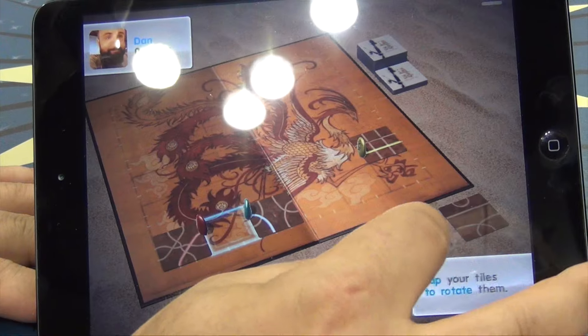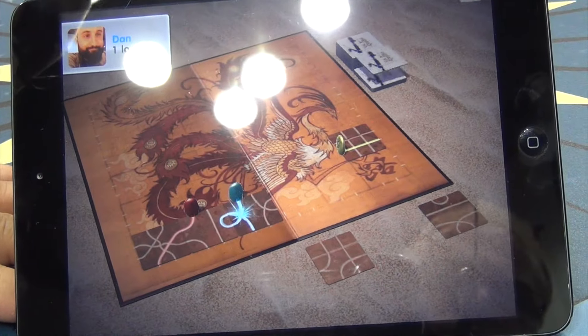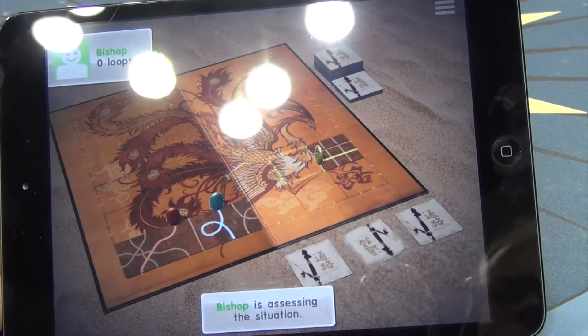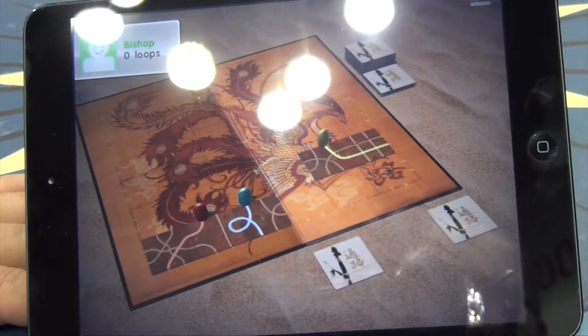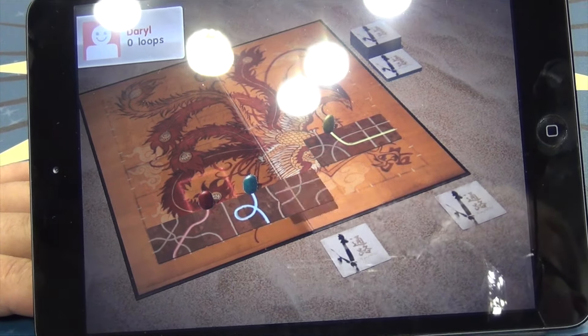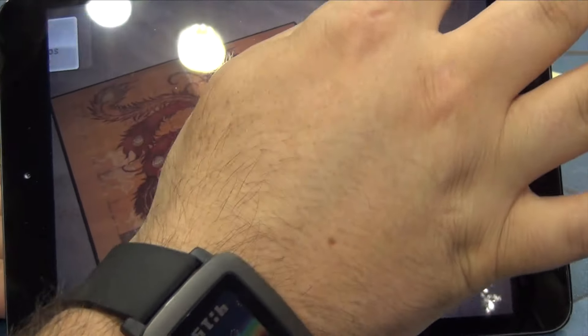You can tap your tiles to rotate and then make a loop — that's how you score in loop mode. The other mode we've added is a solo game where you can play with just one stone to make the longest path possible, and then compare your scores with all your friends on Facebook. So there's a social element even if none of your friends are about.